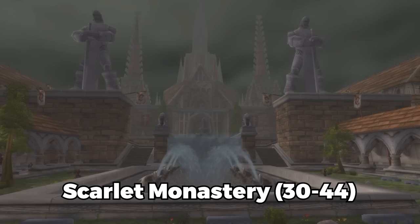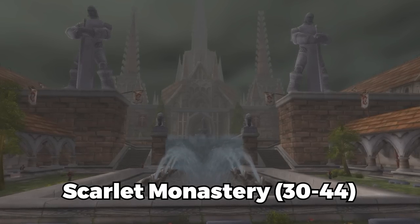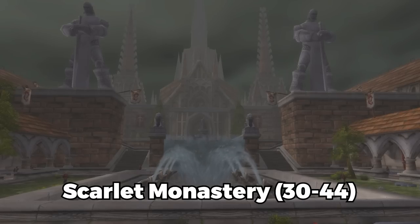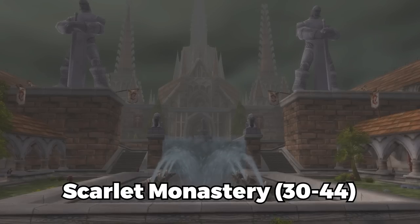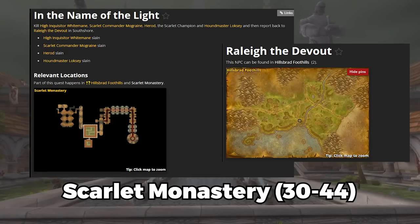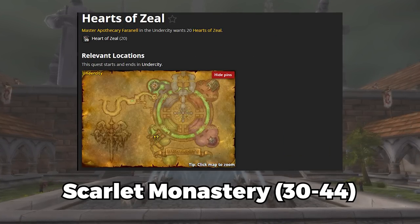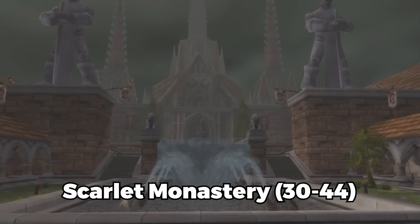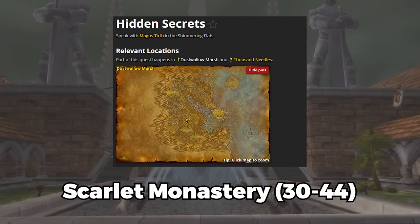Now the Scarlet Monastery — both Horde and Alliance can do it. It's a bit of a trek for the Alliance but normally worth it. You can grind this from level 30 all the way until level 44. You need to be level 34 to unlock all the quests for Alliance and level 33 for Horde. Alliance have Mythology of the Titans and In the Name of the Light. The Horde have Vorrel's Revenge, Compendium of the Fallen, Hearts of Zeal, and Into the Scarlet Monastery, plus two extra chain quests: Test of Faith and Going, Going, Guano. And there's also the mage quest Hidden Secrets.